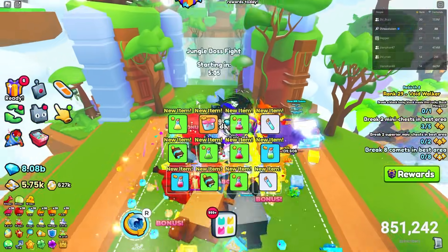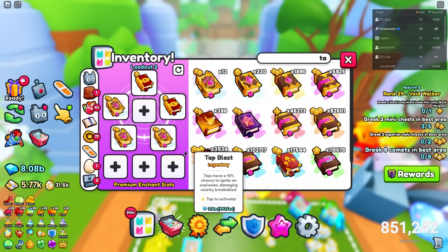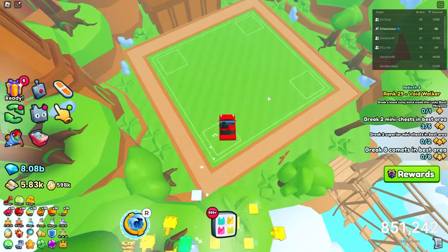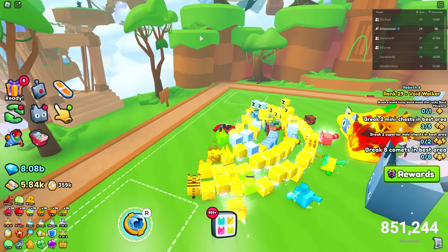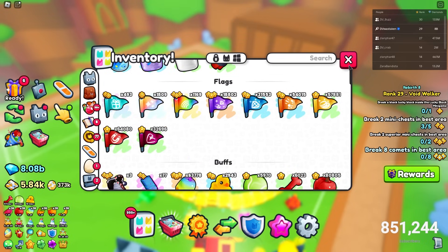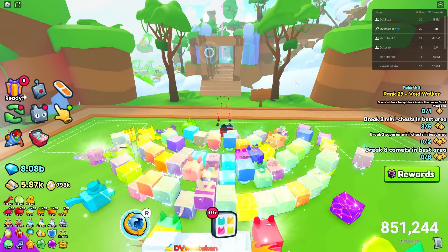Boss battle starts in five minutes. We're at Jungle Island — let's set up real quick. Chest Breaker is still going to be really good, I'll put a couple of those in, plus tap and fireworks. We need super magnets. You can actually get in before the battle is ready, so let's set up the field early. You can pre-place flags and even launch yourself across using orbs — and it works!